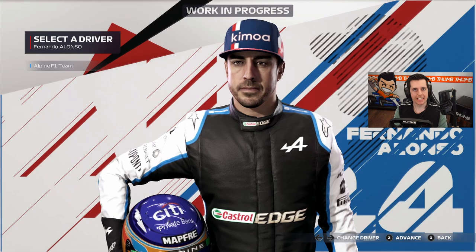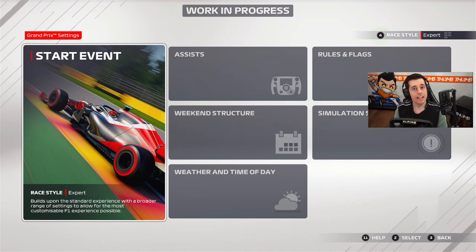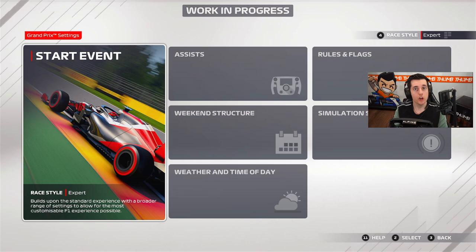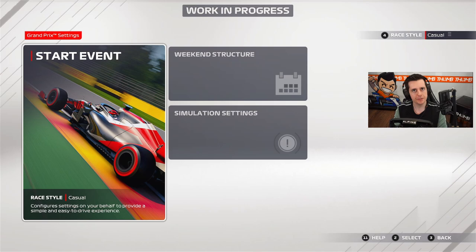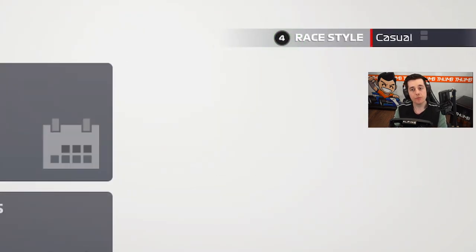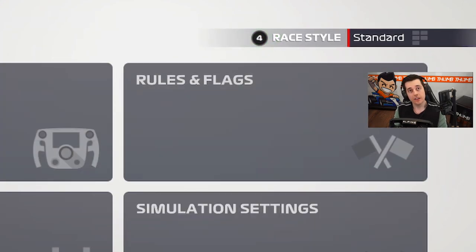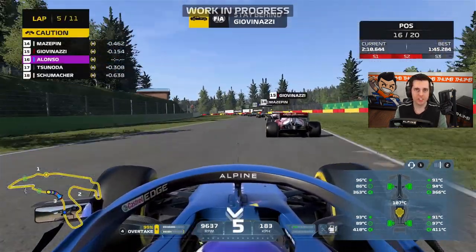Let's go over the casual, standard, and expert presets. These presets are settings based on how experienced you are with F1. If you're a casual player, you put the settings on casual and can change a limited number of things, as you can see on screen. But if you're an expert — the most experienced level — you have access to all options. If you don't want it to be too cluttered, you can hide the other settings. If you're watching this video, you're probably going to go with expert.